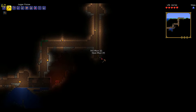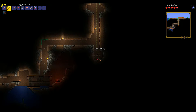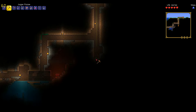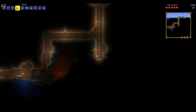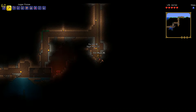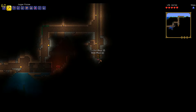It looks like it might be iron ore — iron ore is going to be extremely important. Iron ore will craft us some very nice items. We'll want to save up 12 of them for an iron pickaxe; the iron pickaxe is much better than a copper pickaxe early game. Looks like there's another form of ore — that's tin. We might be able to craft ourselves a tin armor set, so that's coming up on the agenda.